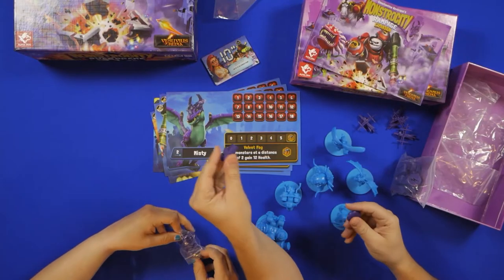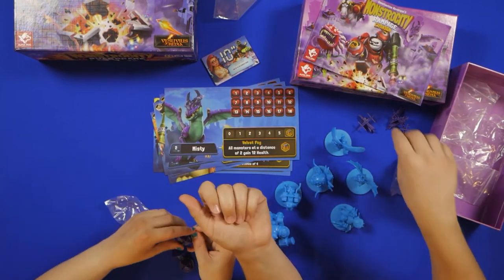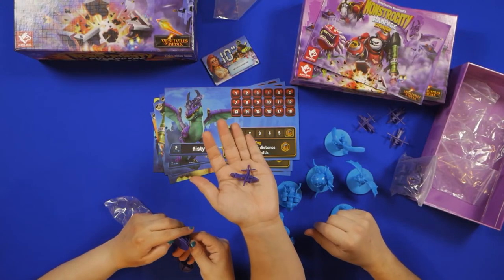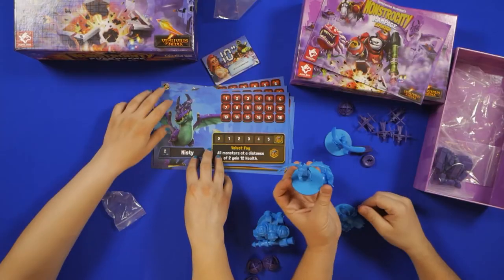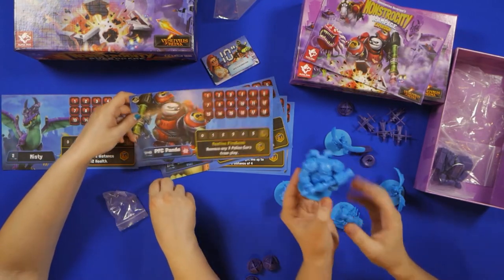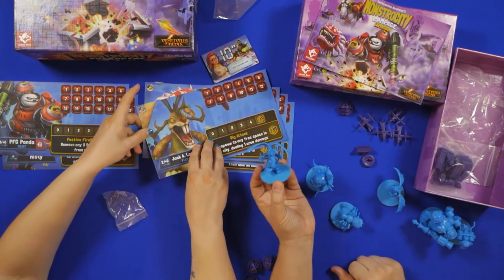We got a tank — a little tank guy. We haven't seen what this looks like — it looks like candy to me. Don't eat it. I wonder what these are — they look like some weird turret thing or something. And little helicopters. Naming them out: that one is Misty the dragon. PFC Panda. And we got Jackalope — that's Jackalope.